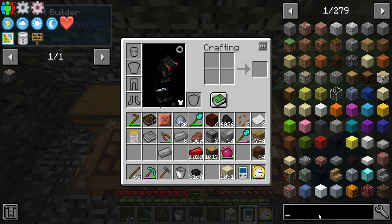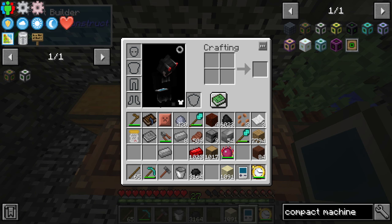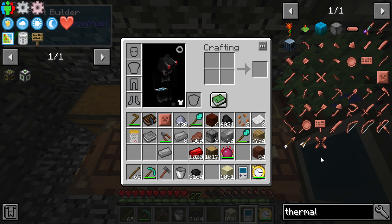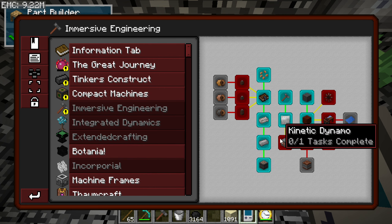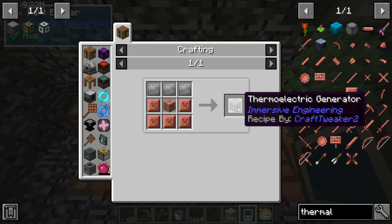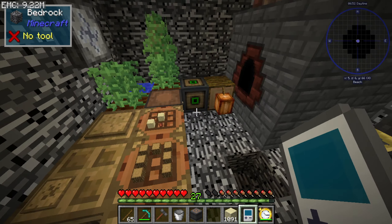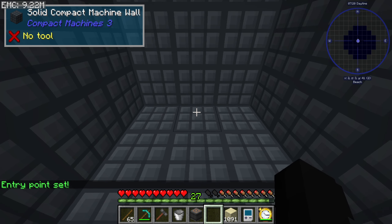To get the five by five compact machine, we need the geothermal generator. That requires the thermal geoelectric generator and Immersive Engineering components — specifically the kinetic dynamo setup. Wait, did we make that in between episodes, or were we working towards it? Oh right, I said I was going to set it up this episode.